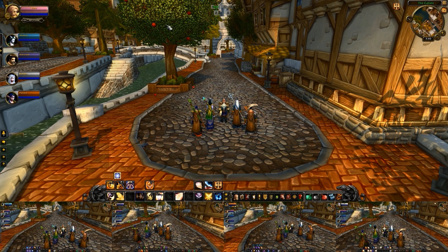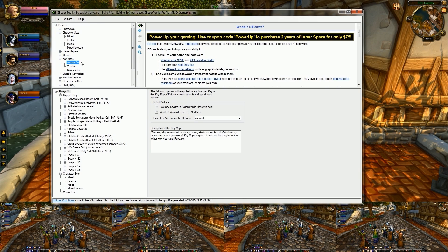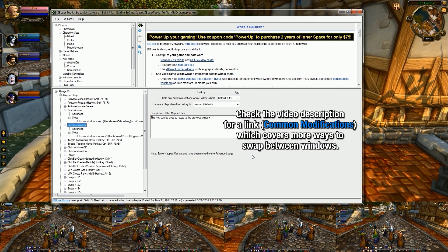Another quick way to swap around your game windows is to set a hotkey for the Next Window and Previous Window mapped keys, found under the Always On key map. These do exactly what they sound like: if you're playing your second character and hit the hotkey for Next Window, you move to your third character; if you hit Previous Window, you move back to your second. There are even more ways to swap between characters and windows, but these are the two simplest methods to get you started.